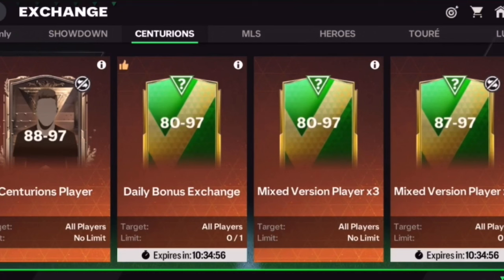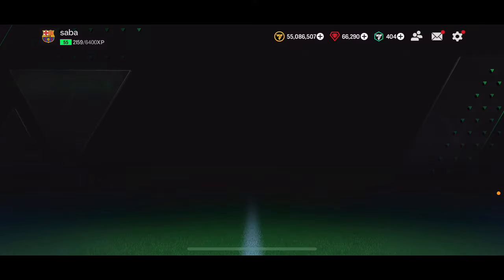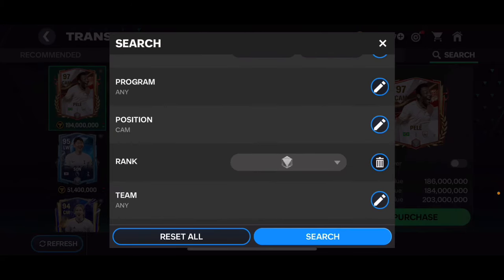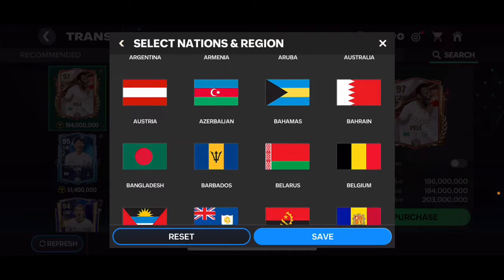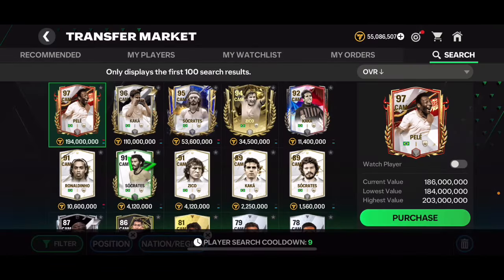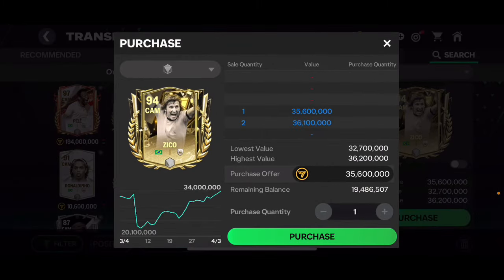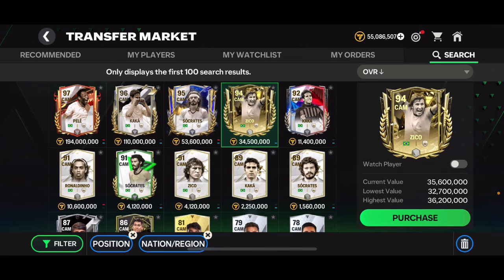When the new event drops, some of the players currently in your squad may not be as valuable anymore. For example, the Zico card currently in the market — a 94 overall — is going to drop a lot in price because everyone is going to get a free 94 overall Zico anyway. He's about 34 million coins right now but he'll come down significantly. Similarly, players like One Mr. Roy and Philipp Lahm who are getting new cards will also drop, so sell those while you can.